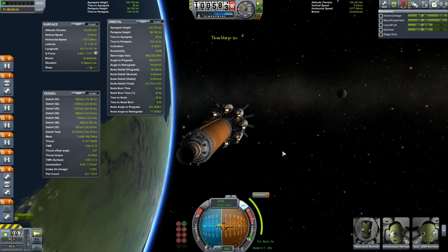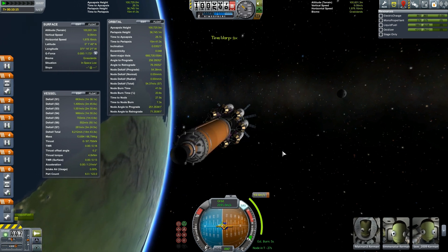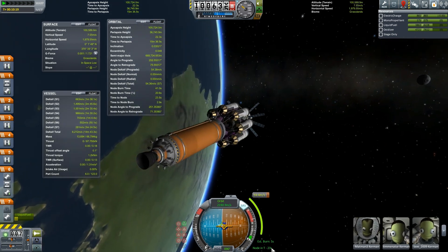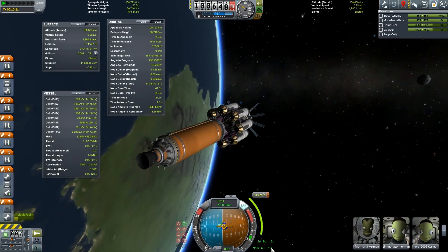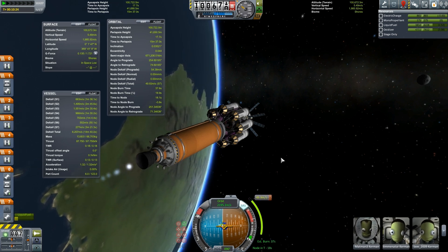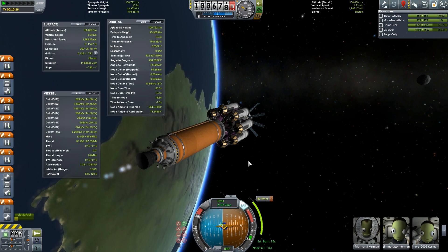I'm going to lower the thrust on the skipper until we get about a 40-second burn. I'm a big fan of 40-second burn timers because it allows me to use Kerbal Alarm Clock with my default 30-second pause timer. Once the 30 seconds are up it gives me 10 seconds to get ready for my burn, to do any last adjustments before we actually start. Three, two, one — Z. Yay! Space music! I love space music.